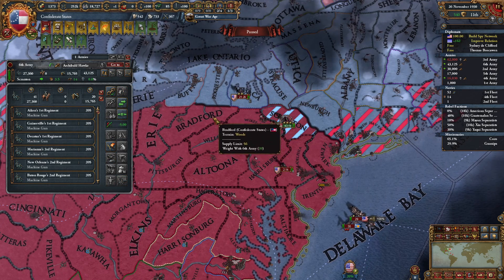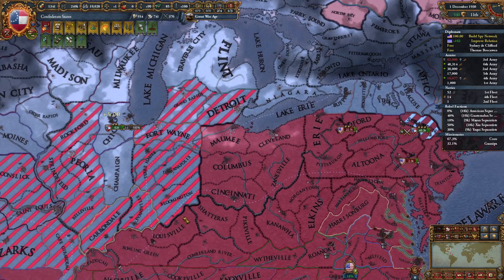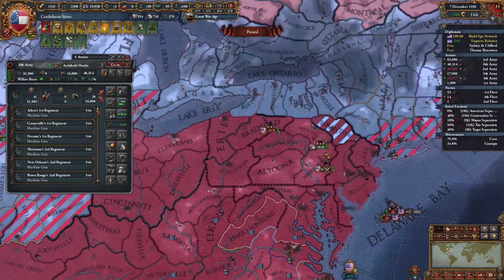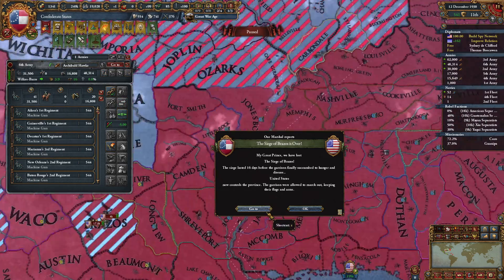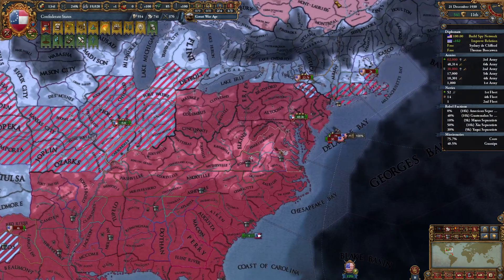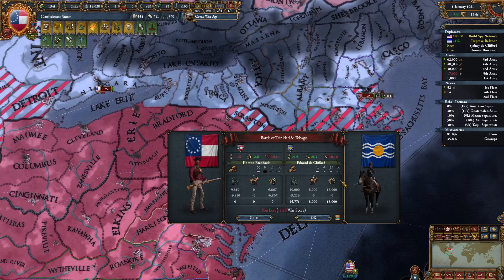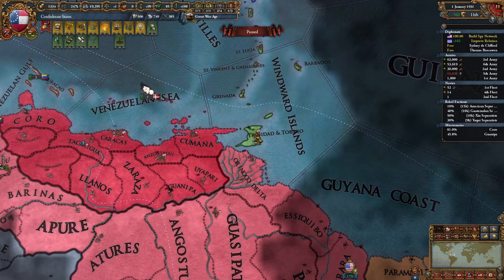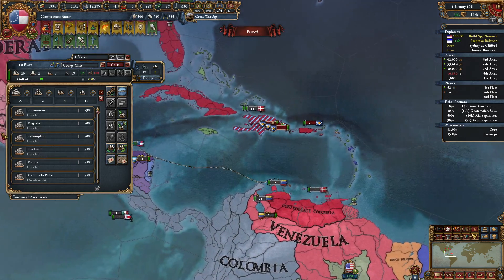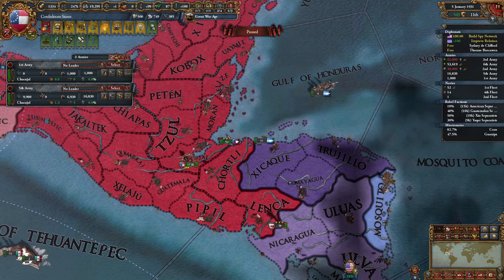We'll build more forts. There you guys go — catch that little 2K stack. We're good to go, you're carpet sieging. Kill that off. I see you sieged down those couple forts — that's fine, we have stacks in the vicinity to re-siege those back. Hold up — evidently there's troops there.